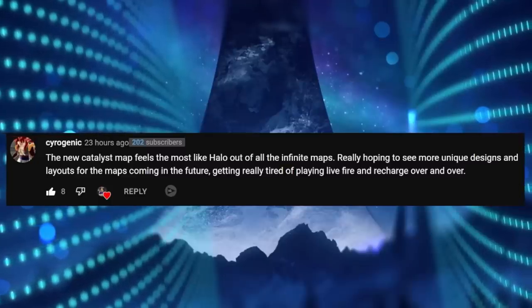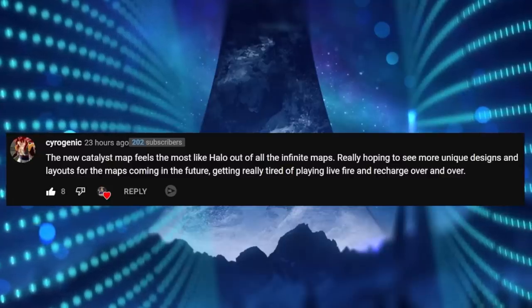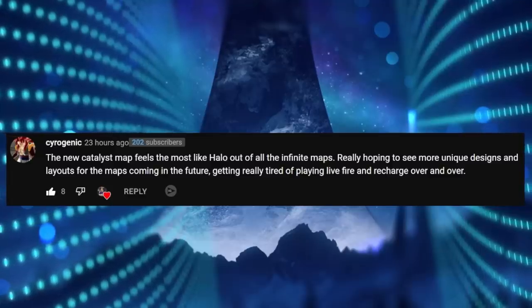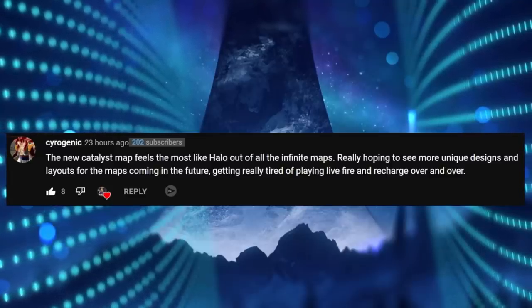Cryogenic says the new Catalyst map feels the most like Halo out of all the Infinite maps, and is really hoping to see more unique designs in the future, getting tired of playing Live Fire and Recharge over and over. I can totally understand that — a lot of the vanilla maps that launched with the game, besides Fragmentation, don't really feel super sci-fi. I think Catalyst does a great job of capturing that sci-fi feel. Maps like Bazaar, Live Fire, and Recharge all feel more industrial or urban — something you could probably even see nowadays.